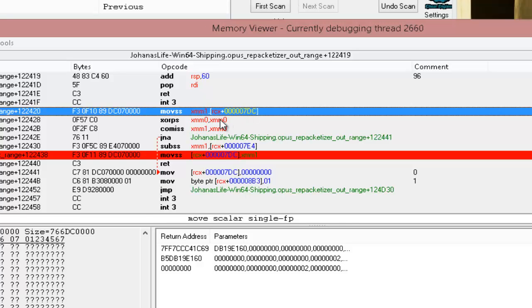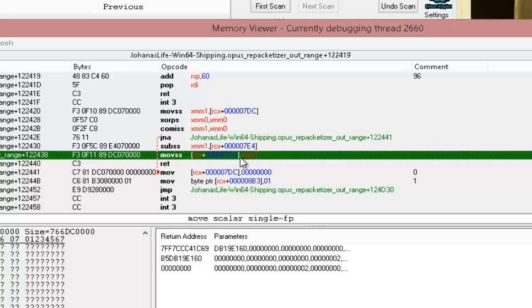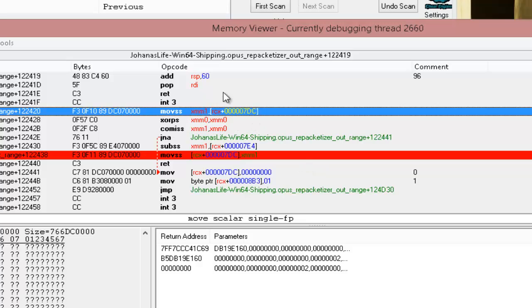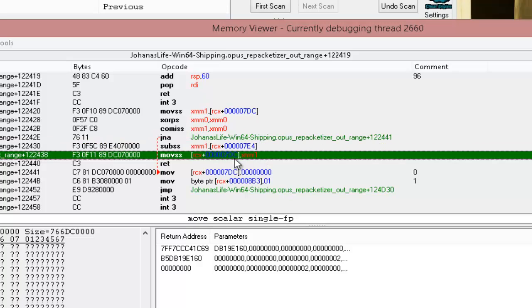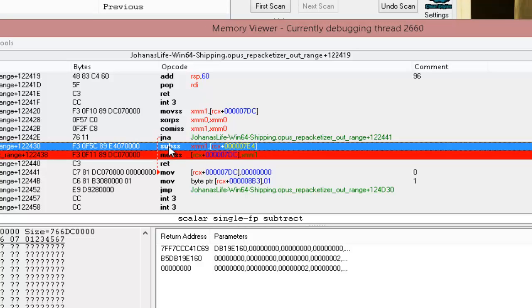Now we need to decide how to write our code. We can do this several ways — we could change it to always write 100 in there. Since the value starts at 100 and writes to XMM1 when we're not running, why not just knock out the subtraction with NOPs, or change the SUB to a MOV that writes 0x7DC into XMM1 — which always moves 100 into 0x7DC. We're going to use direct byte manipulation: change that SUB to a MOV and change offset 0x7E4 to 0x7DC.